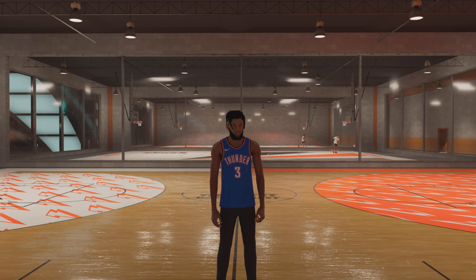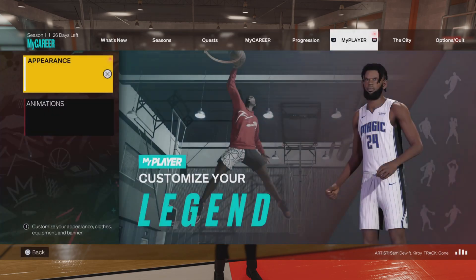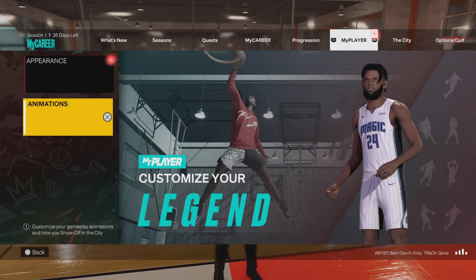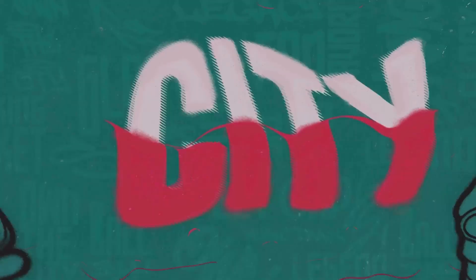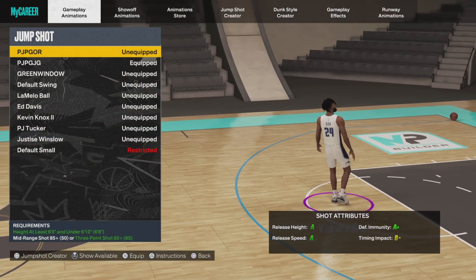These are the highest green window jump shots for players that are 6'5" and above — specifically 6'5" up to under 6'10". I'm going to be showing you guys the jump shots and how to use them, along with some settings that are going to help you guys. To start off, I'm going to show you the jump shot I'm currently using.